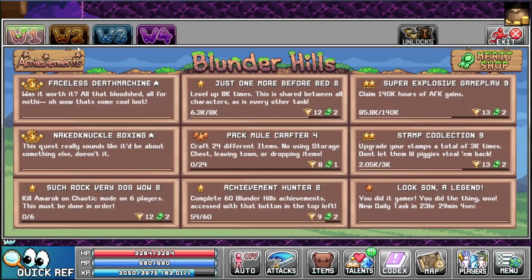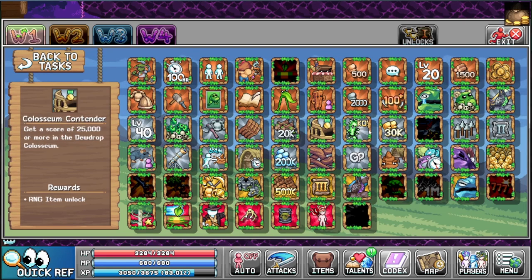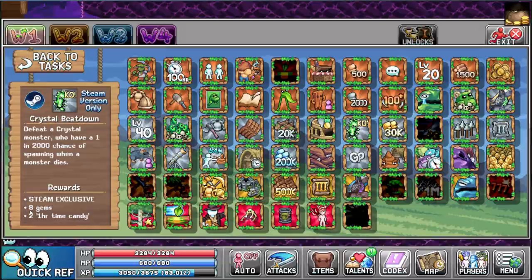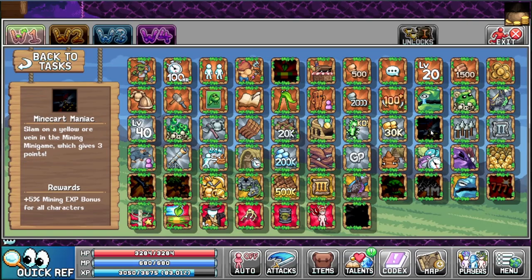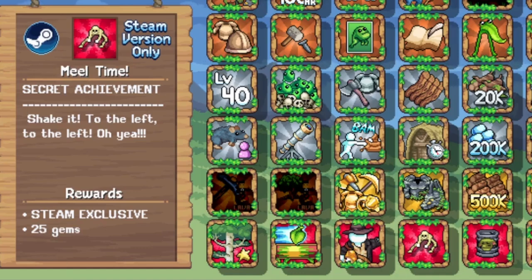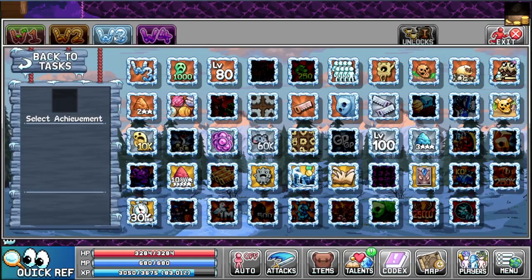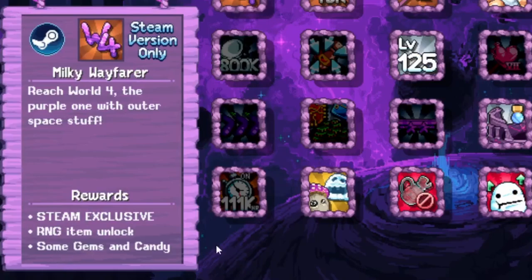If you go back to Grassland Gary and the merit task guys, there is an achievement button where you can also get gems. Most of the gem rewards are steam exclusive. So whenever you complete one, gems fill the screen — for example, meet the dev gives 40 gems, keep the oil gives 10 gems, meet meal gives 25, making your fourth character gives 16, reaching level 60 gives 16, reaching world 3 gives 25, and reaching world 4 gives gems and candy.